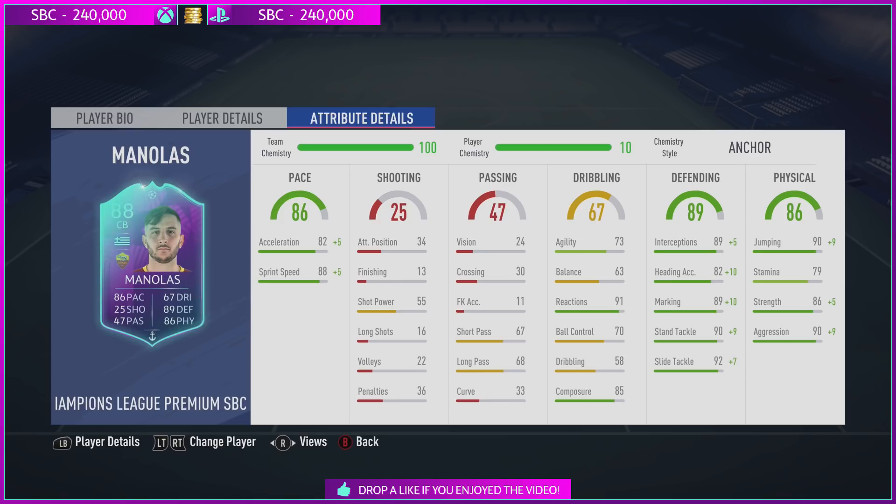He's 6'2" tall, and his card stats are no joke — his in-game stats are no joke either. From 90 jumping, going to 99 with the Anchor chemistry style, he's got 86 strength, 90 aggression, 89 interceptions, 82 heading accuracy, 89 marking, 90 stand tackle, 92 slide tackle, 91 reactions, and 85 composure. The pace is phenomenal — 82 acceleration and 88 sprint speed. Sensational stats.